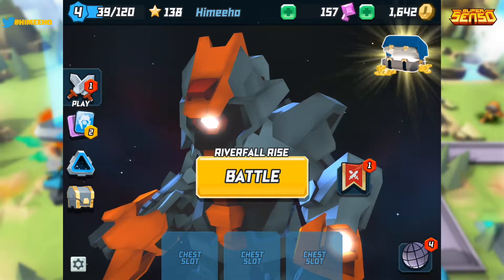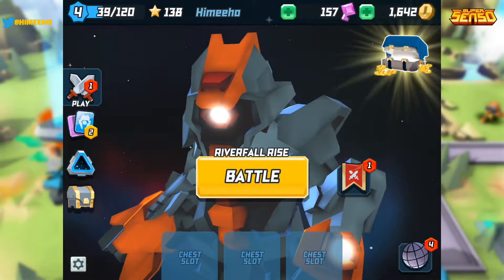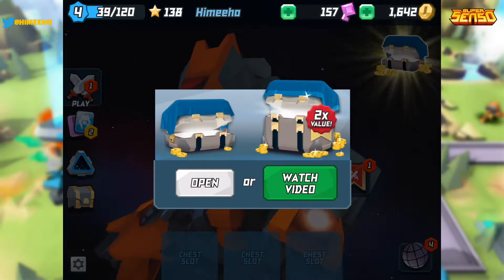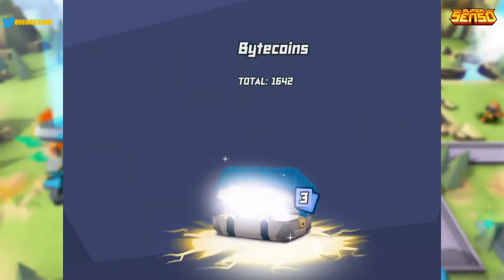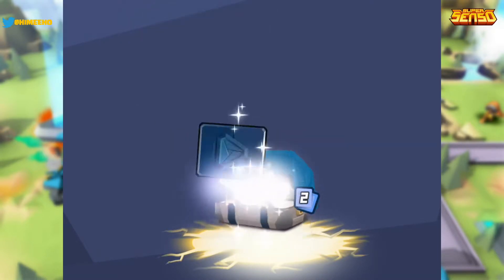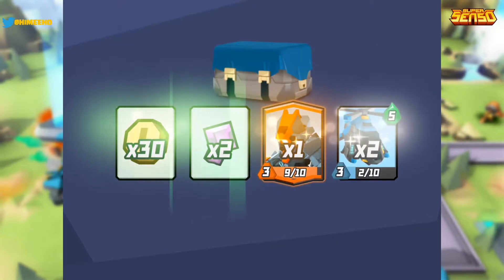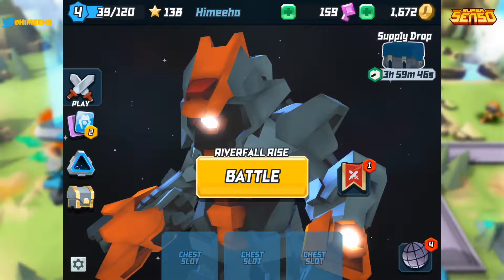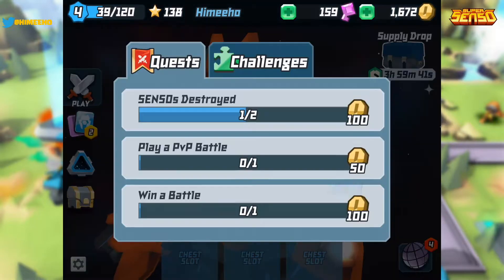You can see there — these are called keystones, which are the gems, and then bite coins are your gold. I won't watch a video because I'm recording, but you can watch videos for double the rewards in these loot crate things. They're essentially free chests — they're called supply drops — and you can get double the value if you watch a video with them, which is kind of cool.